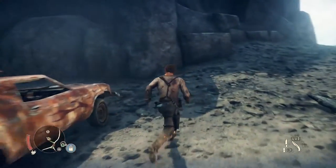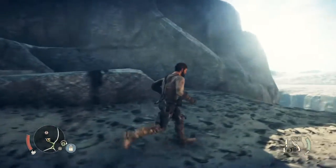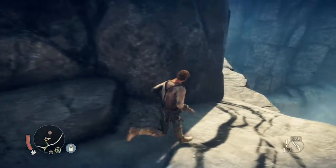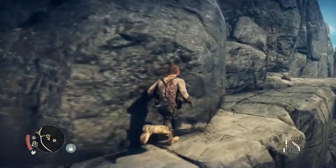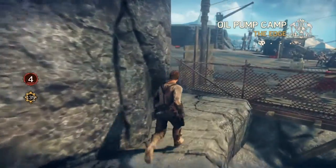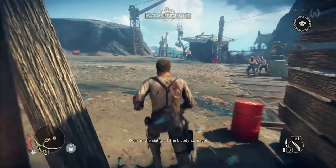Alright, so there is a hidden entrance somewhere along the face of the cliff. Let's see if we can find it. This looks like a pathway. Oh, we are in already! We are in. That was easy.